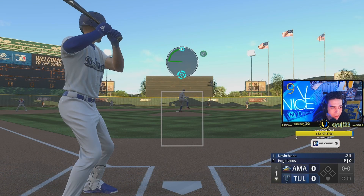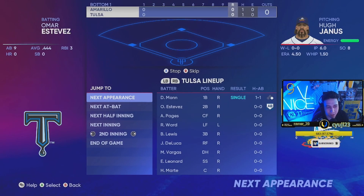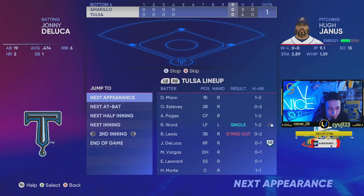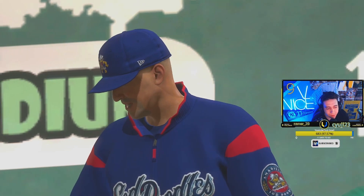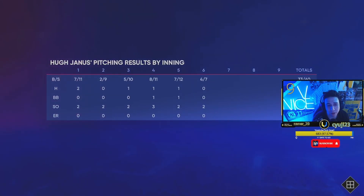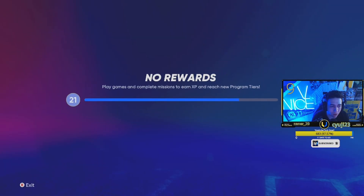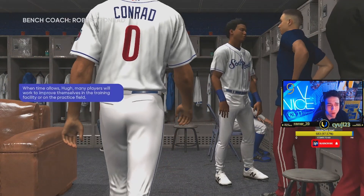To show the method: load into a Road to the Show game, throw one cutter — it doesn't really matter what the pitch is — and then simulate the rest of the game. After simulating, exit out. We're really only playing for the workout. In the back of the play menu, you can play next. You get about one start a week.